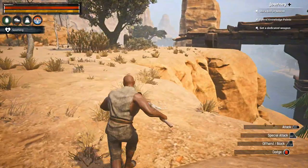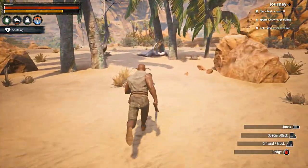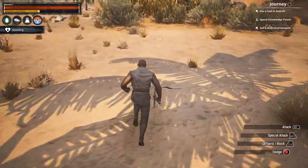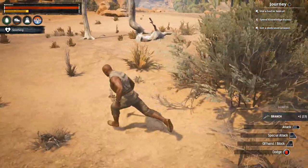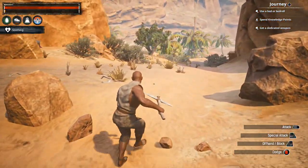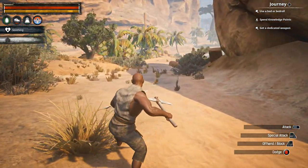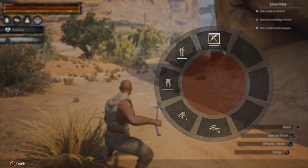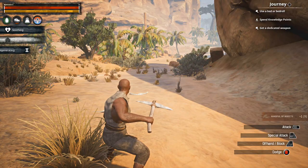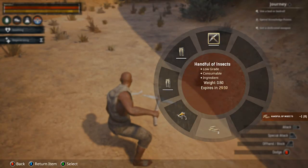The only thing they do give you in this game is you spawn in, create your character, and then you have to figure everything out on your own. That's the only thing I don't like about this game. My food is low — I need to eat. In order to eat, you hold the LB button and scroll down. When you have insects, you basically eat them from there.